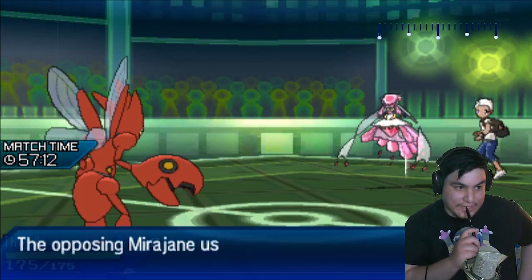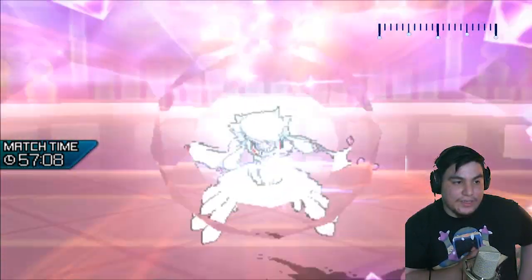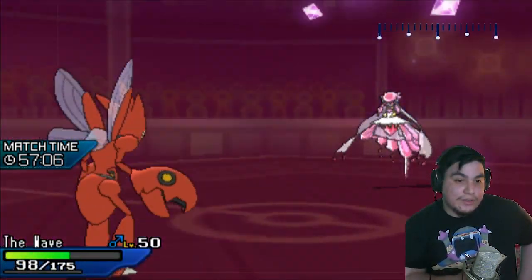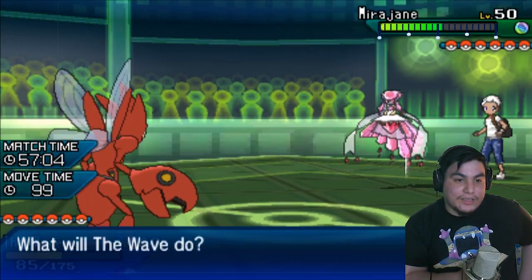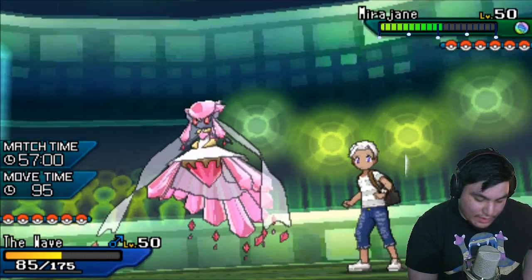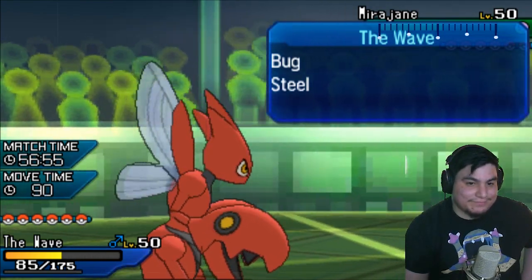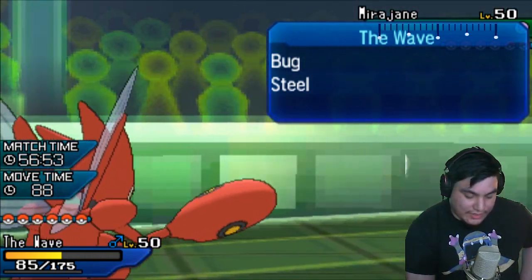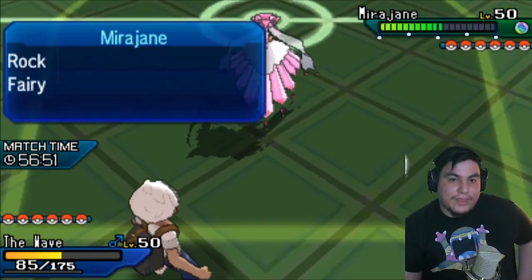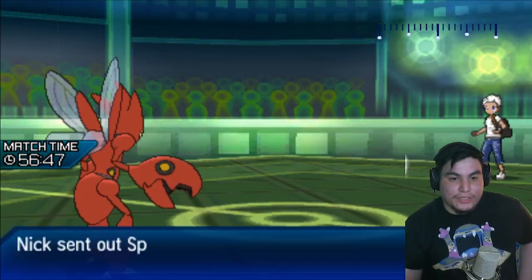Actually, that's a lie — I can potentially attempt to do something against the Zapdos, because I should theoretically outspeed it. And here I could just Bullet Punch, but I think I have to click U-Turn here. If he calls this and stays in, that would put me in a really bad spot. But yeah, he does withdraw. That's totally fair. Goes into the Zapdos.